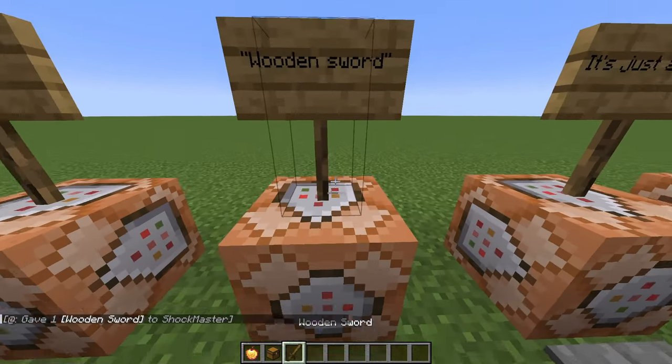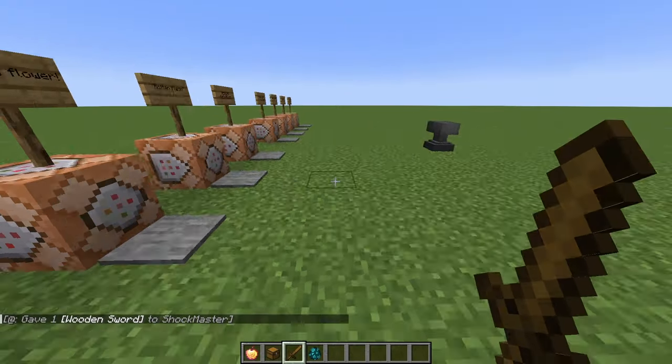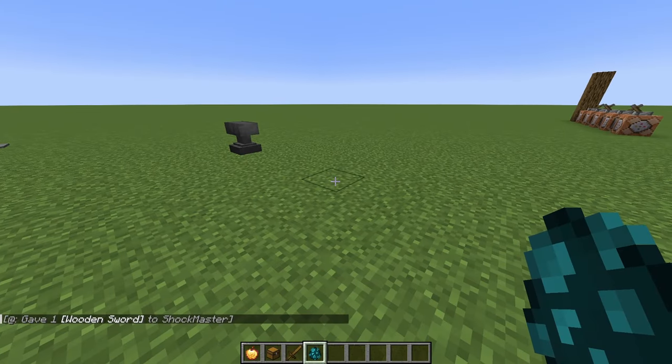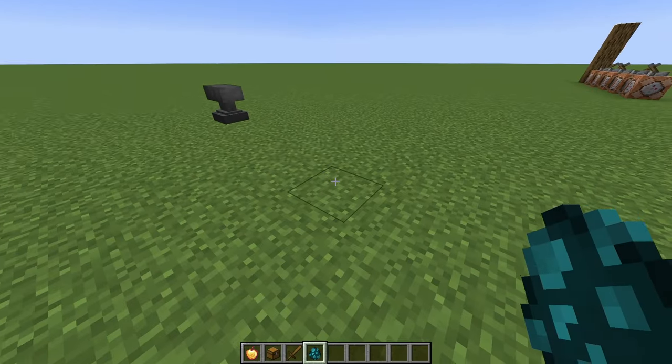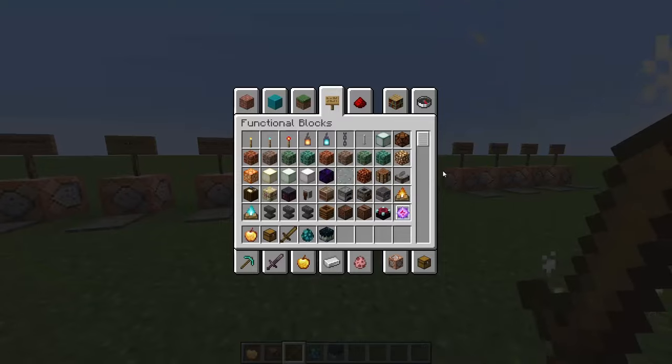So we've got our wooden sword here, which actually has the ability to instantly kill a warden. It gives you 10,000 attack damage — you have one by default, so this gives you 9,999 extra. We're going to spawn in the warden and boom, that thing is dead.